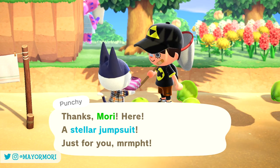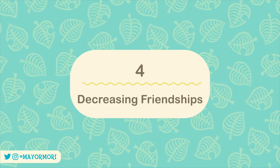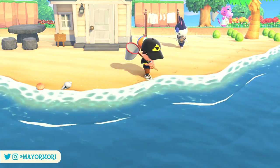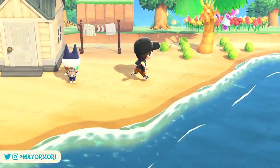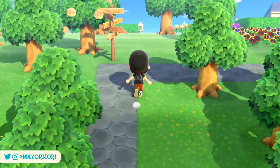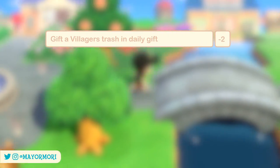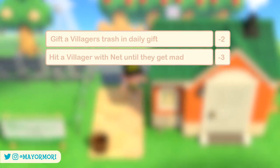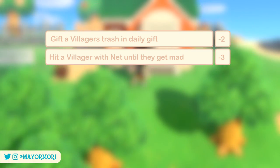If you want to be extra generous and use gift wrapping paper from Nook's Cranny, you can earn a bonus point by wrapping the gift first. So for example, a wrapped furniture item would increase their friendship by 4. Number 4: Decreasing friendship. It's just as easy to decrease your friendship with a villager — giving trash items such as books, cans, or tires as a daily gift will decrease their friendship level by 2 points. Pushing them around or hitting them with your net to the point they get upset will decrease friendship by 3 points.